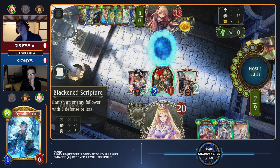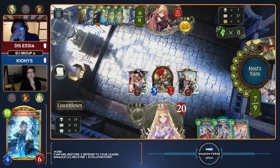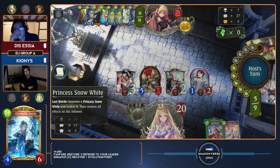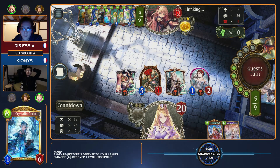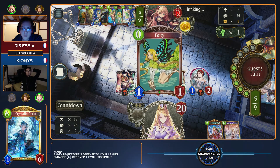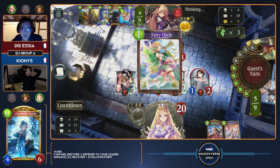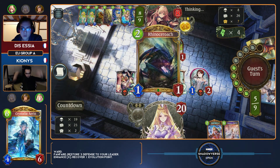Worth mentioning — with that play he does manage to develop a couple of resources he can use for an OTK later. But if he went for poke, the only healing actually in this Seraph list is the Healing Prayers, unless I'm overlooking something. That being the case, he has no Evolves left for Heavenly Hound to even create a barrier. So that more or less sets up any damage he puts down as permanent.